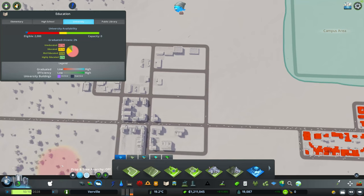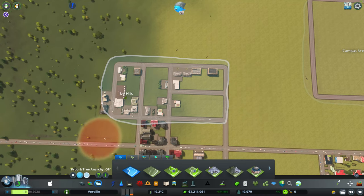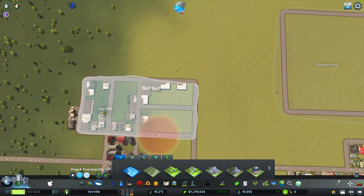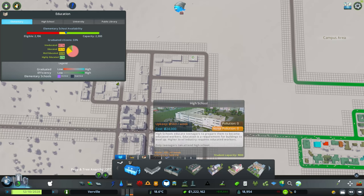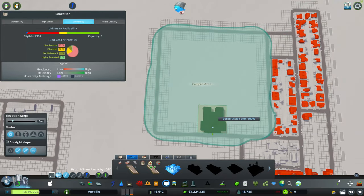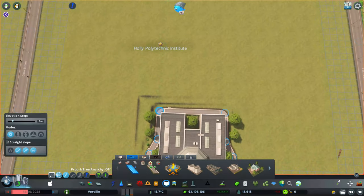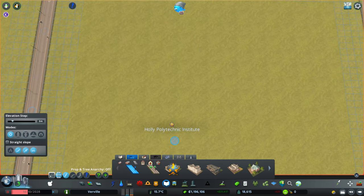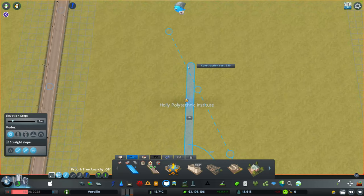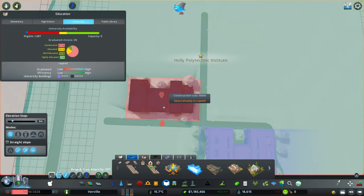Very roughly for the moment — this campus area will be a bit more limited. I'm putting down my first university area in this town, which is going to be really nice and attractive. I've got a few dormitories here — Holly Polly Technical Institute. So I'm putting down some dorm rooms here.